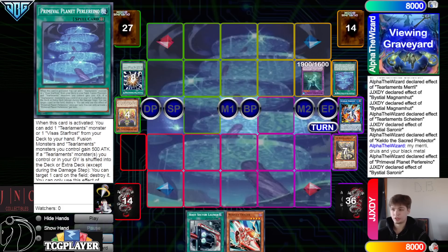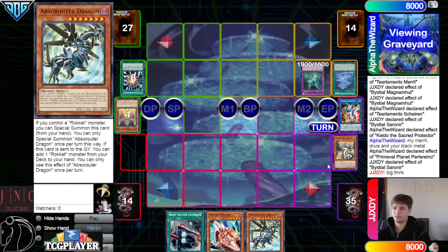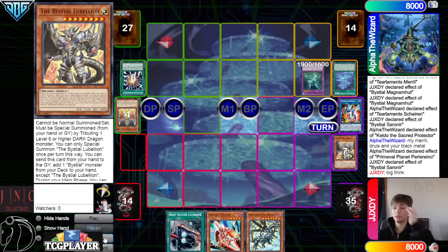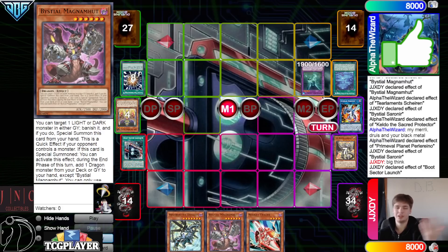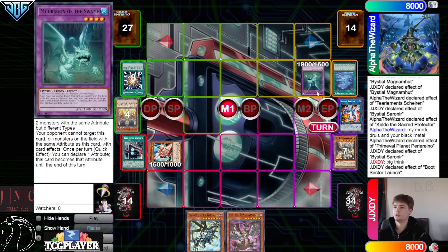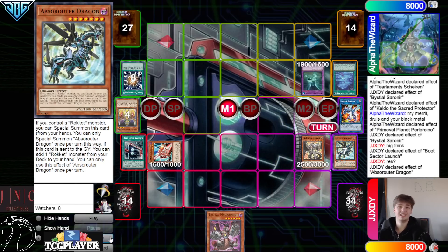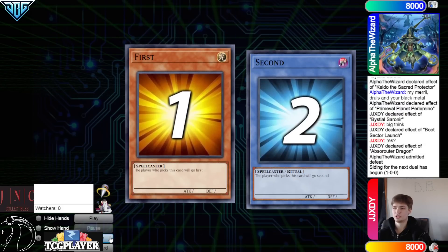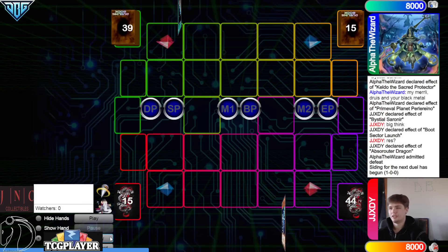They're getting to search — we don't even need the search. Grab Absarader. Okay, so we play two of them. That's something good for the opponent to know. At least we're getting information before we lose. Boot Summon. There's actually no point for Alpha the Wizard to scoop here because it's a tournament match but it's not timed — they may as well stay and get more information about the opponent's deck. Tribute Absarader for Lubelion, Absarader effect, go search. Alpha the Wizard admits defeat. On to the next game.